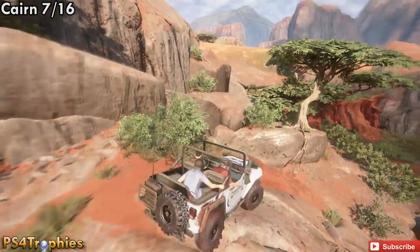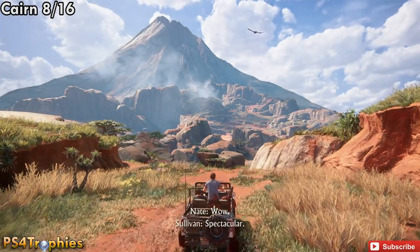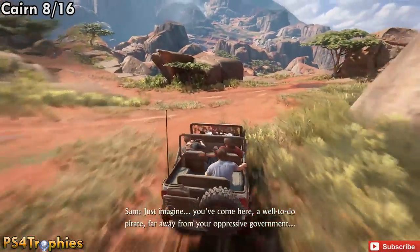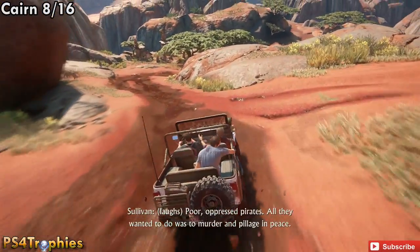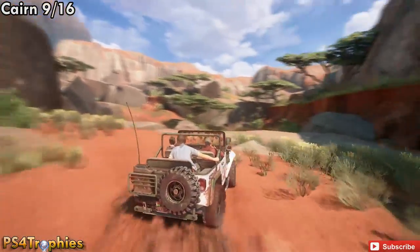After you get to the next section, after the whole winch section where you pull the vehicle up, you'll come to an open area. Head into this area and go straight back — you'll see the Cairn on the left, and there are some ruins right in front of us. There's also a treasure here, so make sure you stop and get that treasure.